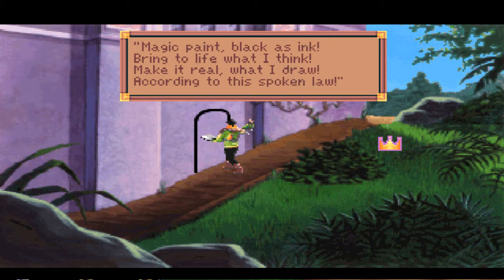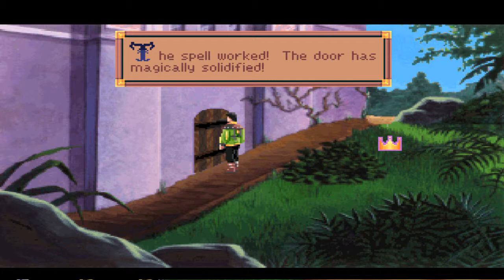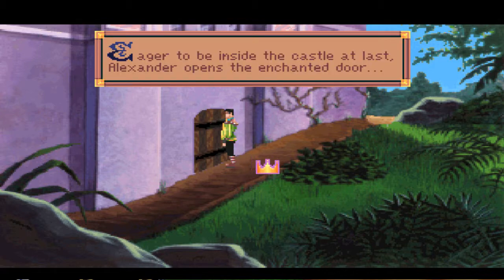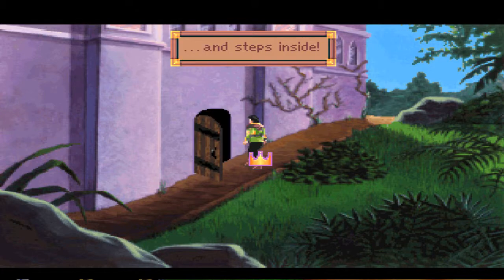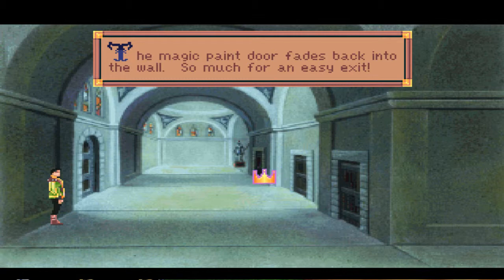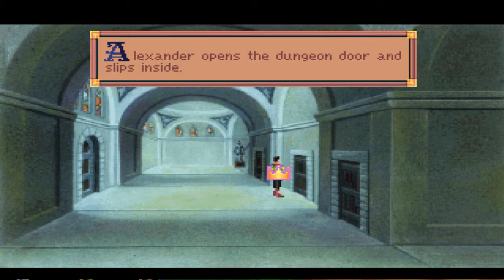We found it at the base of the fountain at the beginning of the game. 'Make it real what I draw' — look at that scratchy television effect. The spell worked! The door has magically solidified — well, it magically appeared, strongly structured as a door. Alexander steps inside. Where does this door go? We were just outside — we should have kept walking a little bit further.